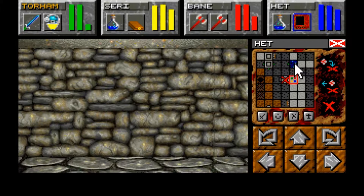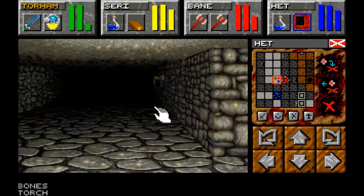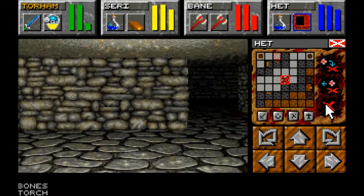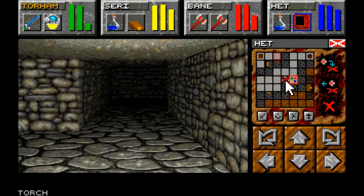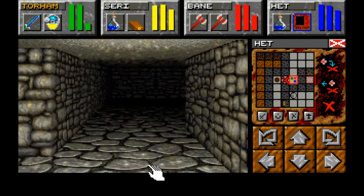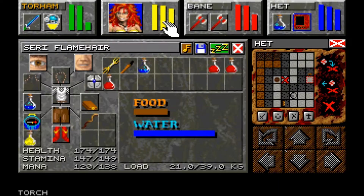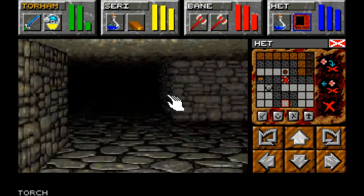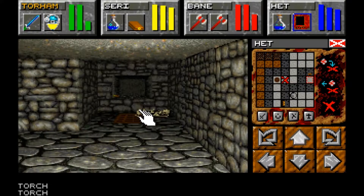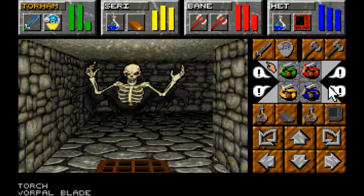What the hell is that on the wall? I want to know what that is - and also really don't want to know. I really wish I could clear this map marker. There's another grating over here. We found another vorpal blade - didn't see that coming.